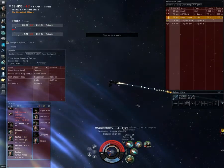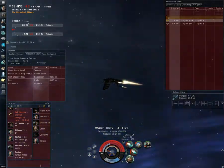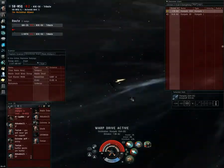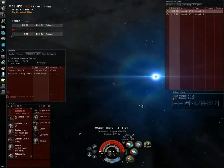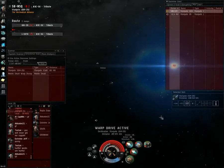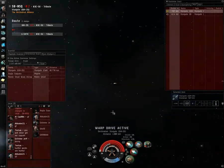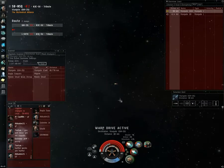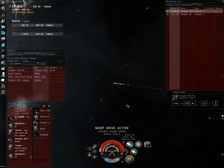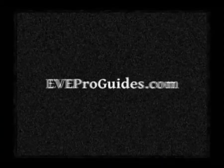I warp out with 43% structure left. That's a classic dual-prop escape, and I didn't even execute it all that great. You switch between the microwarp drive and the afterburner based on what's most advantageous — if trying to reduce damage, keep the afterburner on; if you just need to get out fast, use the MWD. In this situation, there was way too much on the field with the Serb, the Drake, and the Pilgrim landing, so my main goal was to get out of point range and warp off.